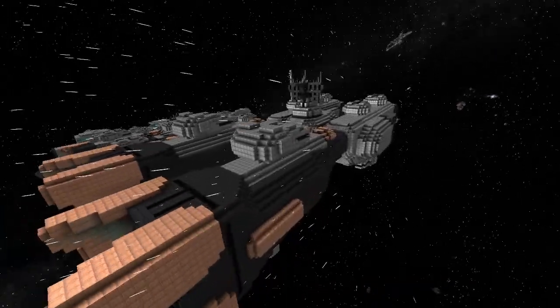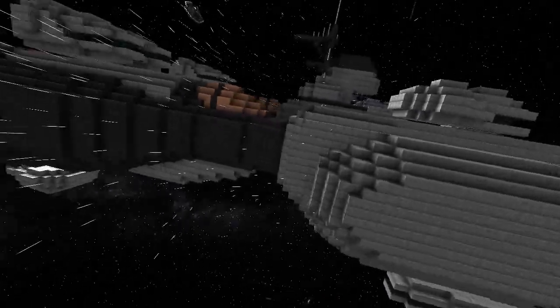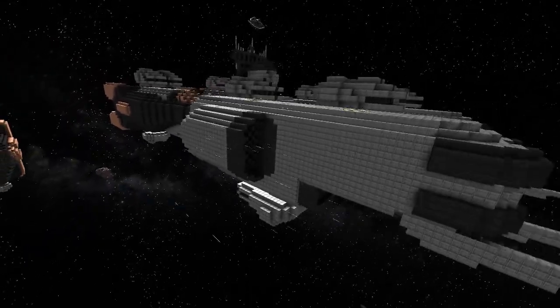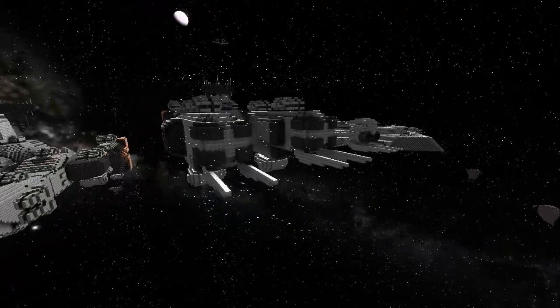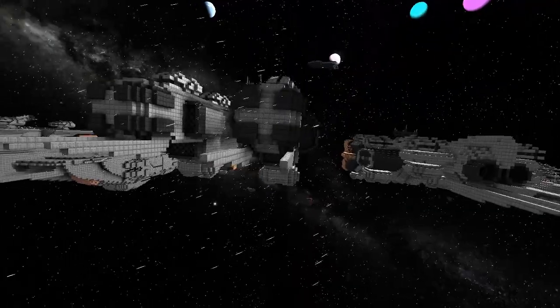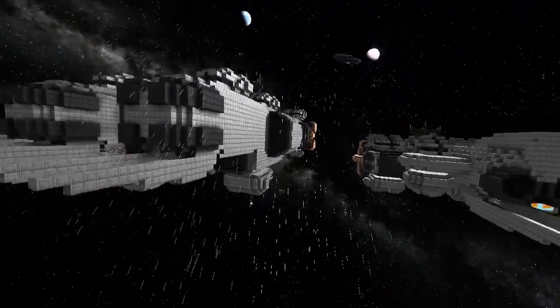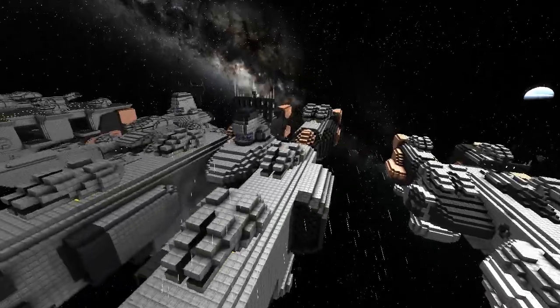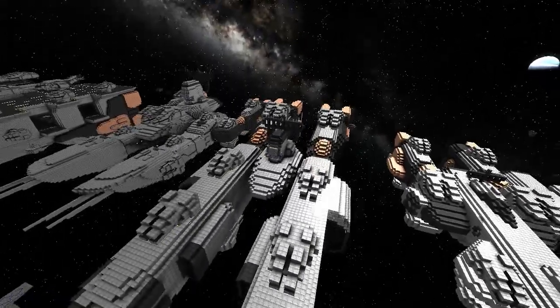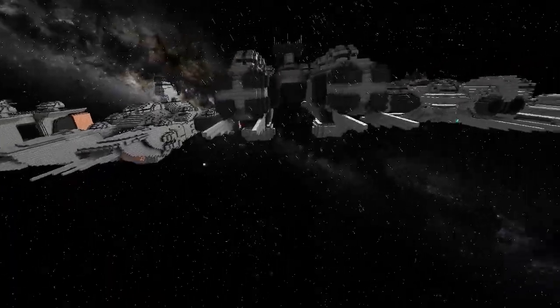Next one in the lineup is the Dragoon missile frigate. It's got six individual computerized micro missile pods and eight total Planet Buster D1000 arrays. Nice — I like the sound of that, Planet Buster.